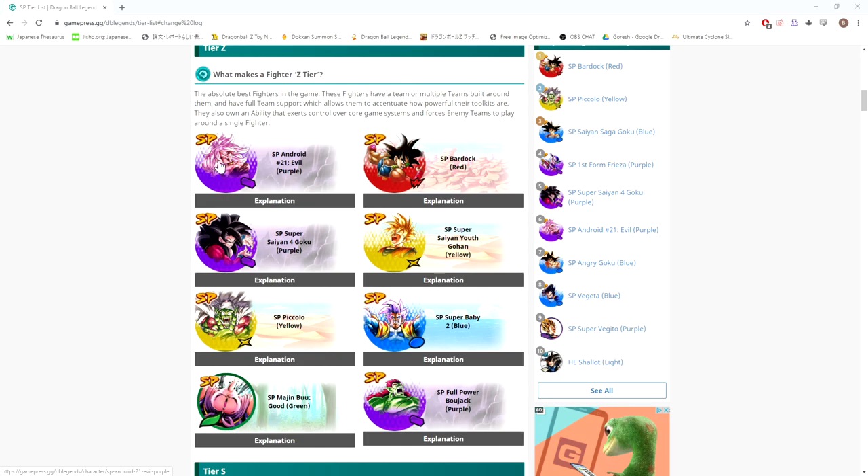She does insane damage, she heals, and her color is pretty good because there are a lot of powerful green units in the meta right now. She doesn't really have any flaws. The only thing I can think of is that she's not super good at tanking damage, but her team is — you have Baby, Piccolo, Buu, all insanely good at taking damage and healing. So her being on this team definitely cements her position as a top three unit in the game, in my opinion.